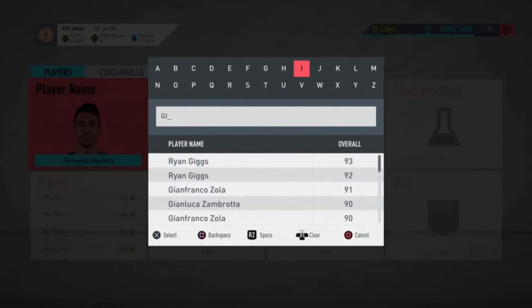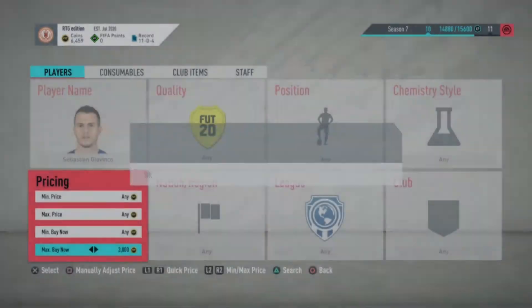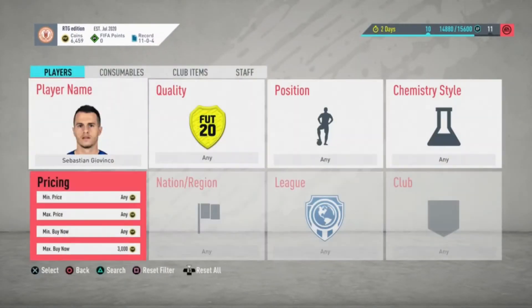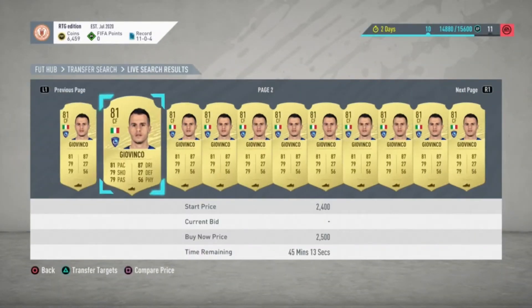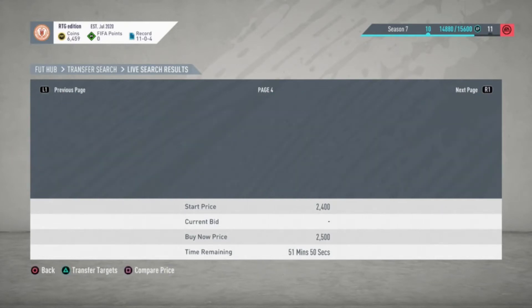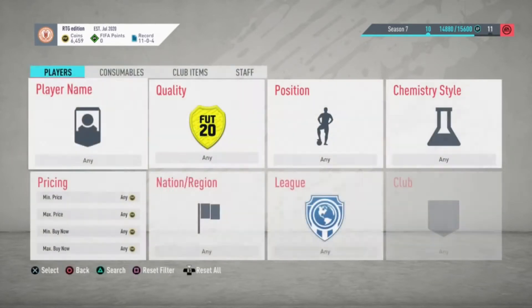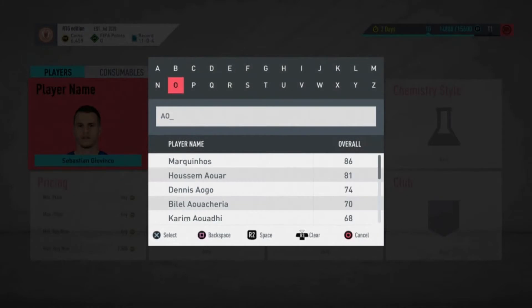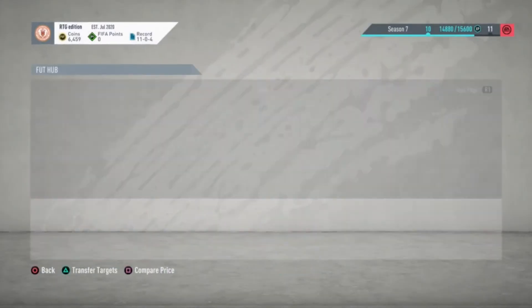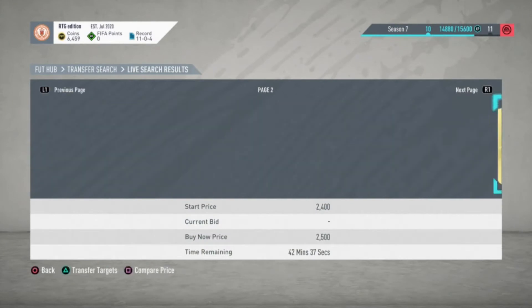The next is Giovinco. When he first went out of packs, he hit about 4.5k — that was when his TOTS card first dropped. So you could probably make 2 or 3k on each one you buy off him. That's easy money in a week's time. Obviously buy a lot of these — about a hundred — not just one or two, as it's just not cost-effective.